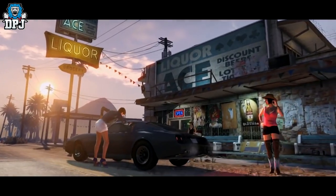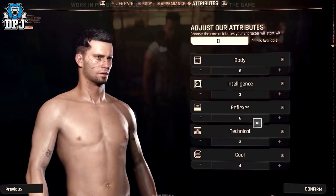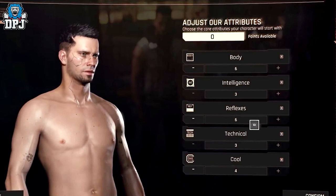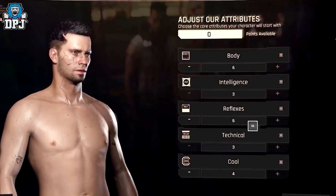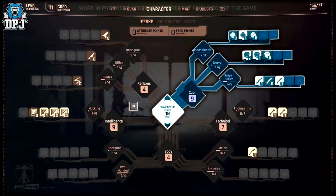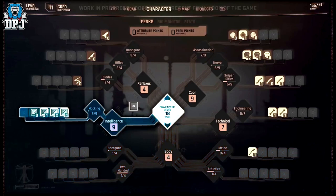When you're done creating your character you have five standard attributes, which form the foundation of your character through the early stages of the game. Spending points across these five attributes progresses your skill tree. Those attributes are: Body, Cool, Technical, Intelligence and Reflexes. These have subcategories which determine the type of mercenary you will be. For instance, Cool covers assassination, nerve and snipers; Technical covers engineering; Body covers melee, athletics, two-handed and shotguns; Intelligence covers hacking; and Reflexes covers handguns, rifles and blades.